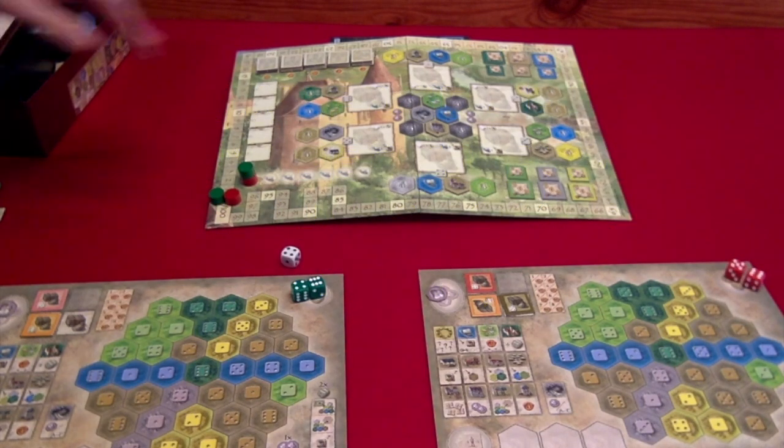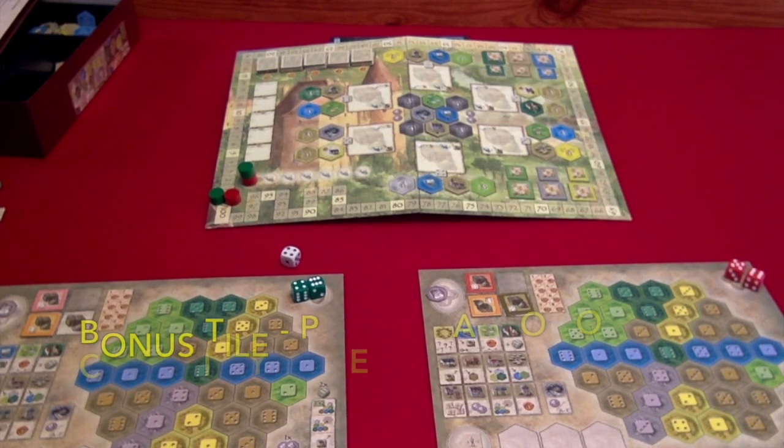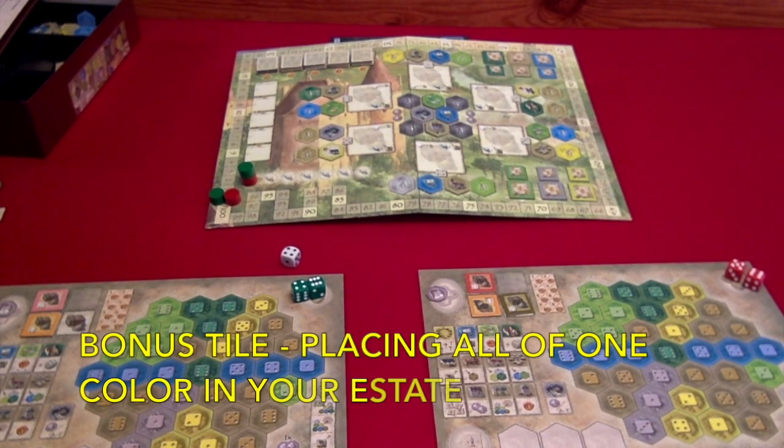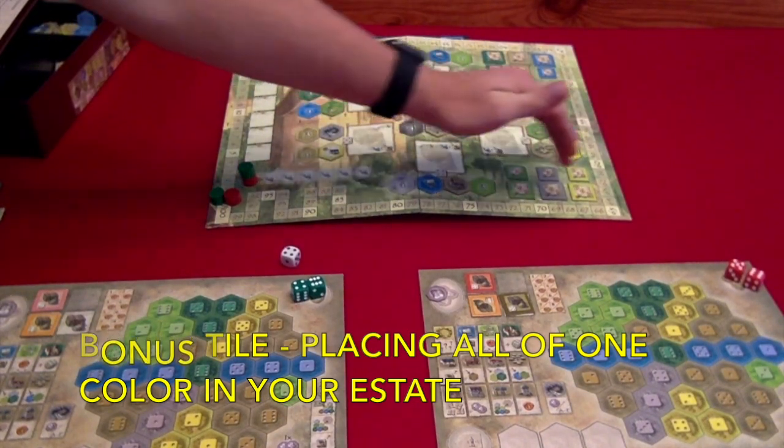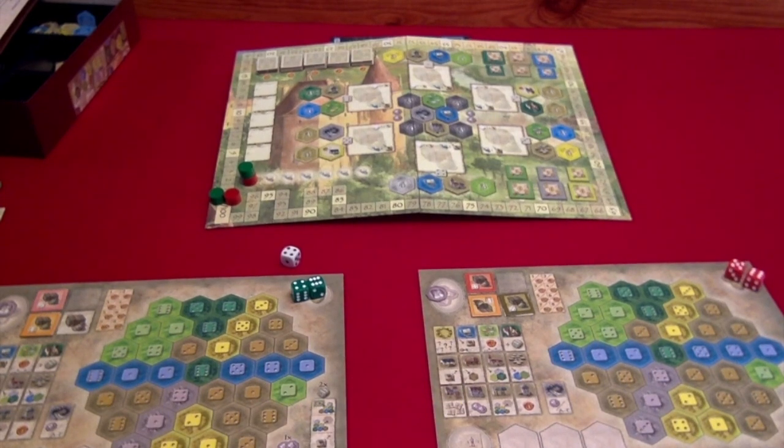And lastly we have the bonus tiles, which are located at the right side of the board. If you completely fill all of a particular color on your estate, the first person gets the big tile, and if you are the second person to completely fill in a particular color of tile you will get the smaller one.